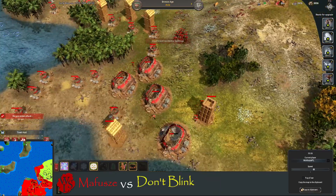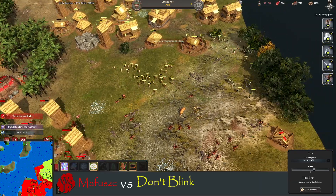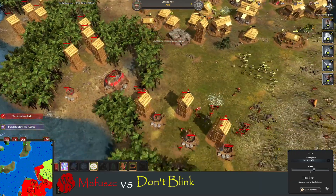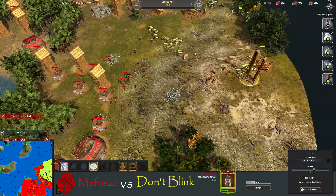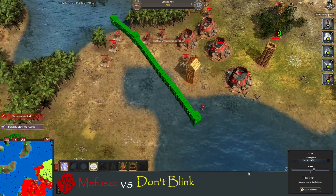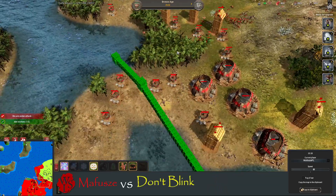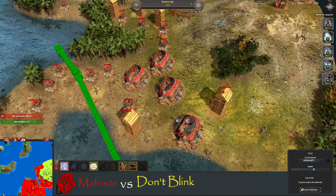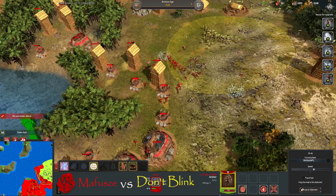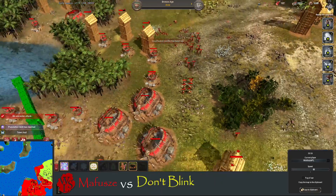Looks like Mafusha will be heading to iron age very shortly. The damage has been done — he's forcing his opponent to mine awkwardly. A big wall is coming up from Mafusha. He knows he's going to lose this front line. The guy is even microing, doing a little dance here.